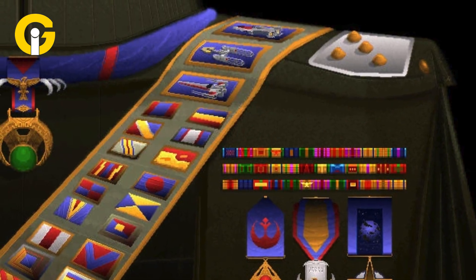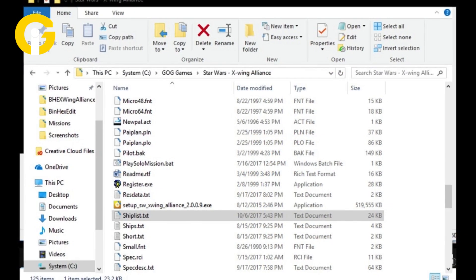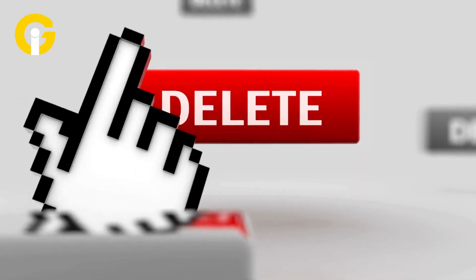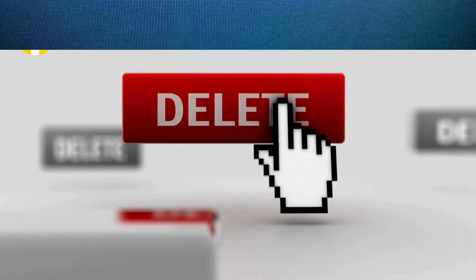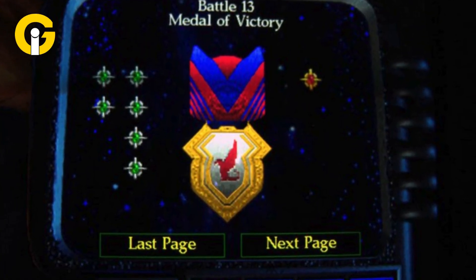To get all missions and medals in Star Wars X-Wing Alliance, create a new pilot named Fong Fong. Start the game and then exit. In the game directory, find the file fongfong0.plt and delete it. On restarting the game, all missions will be unlocked, cutscenes accessible, and awards displayed in the character's room.